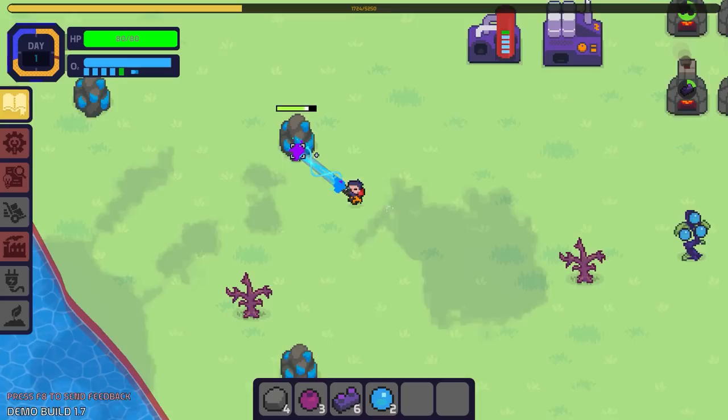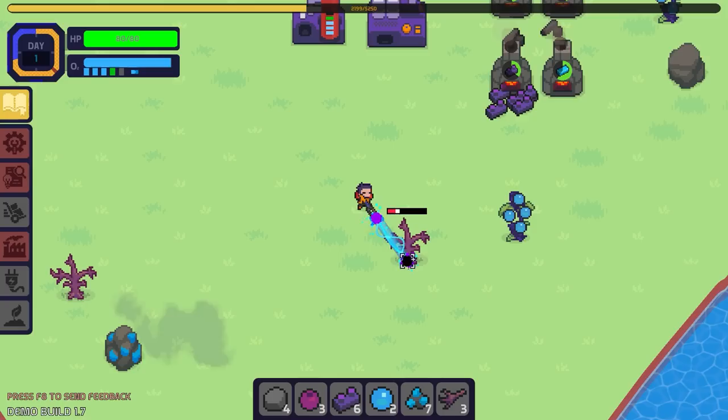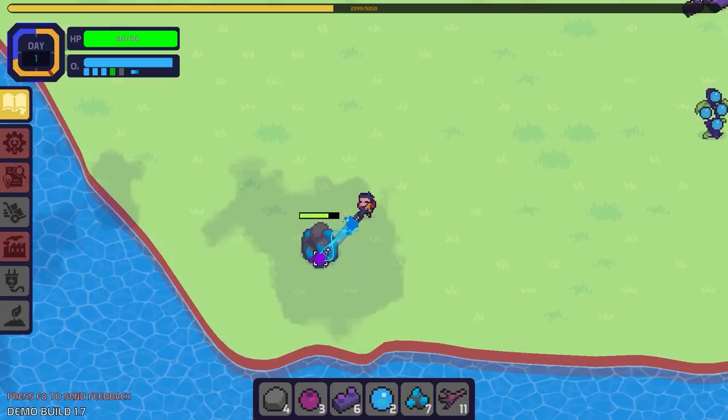Now we actually have to worry about our oxygen supplies. We have to keep our oxygen machine kind of restocked, but that's totally fine. We might want to rejig where our machines are once we get a little more automation going on.